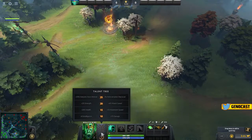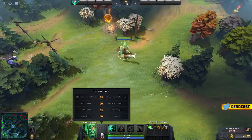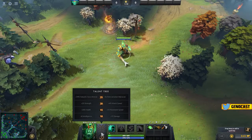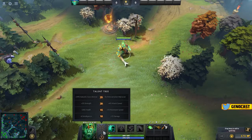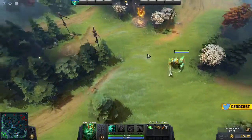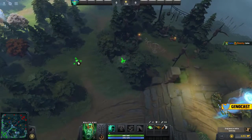So you can see here the talent trees. Okay so at level 25 you get the Vampiric Aura lifesteal. At level 20 it's 40% attack speed or 20% strength — so you choose one or the other. It's like a lot of other kinds of games actually.